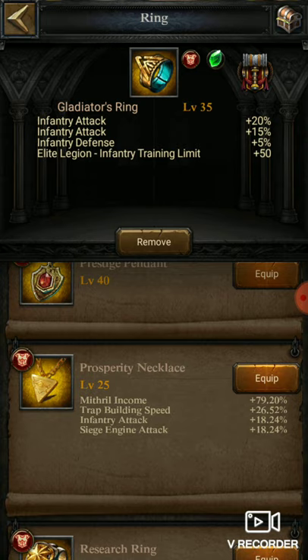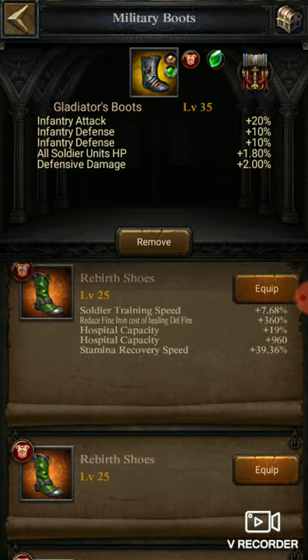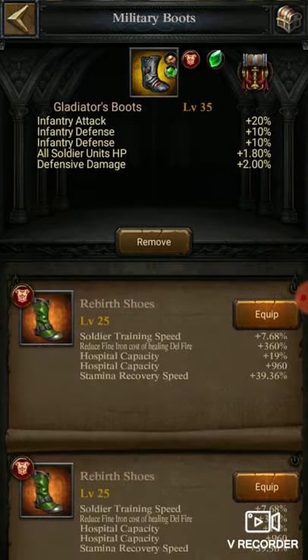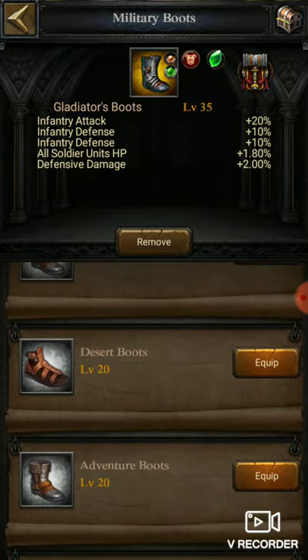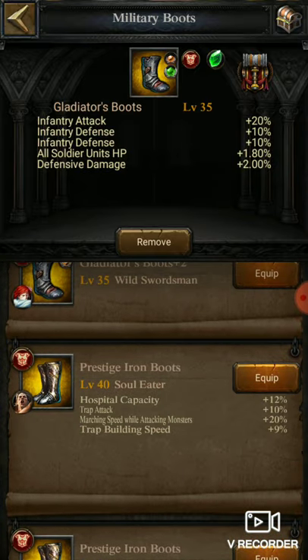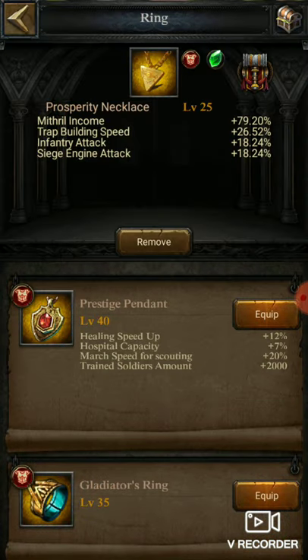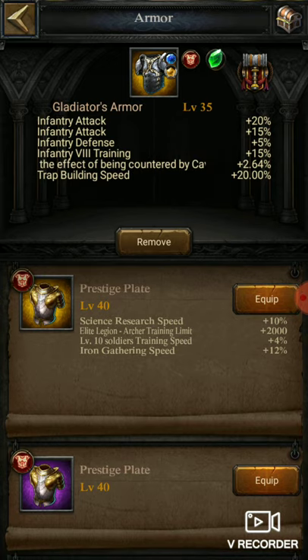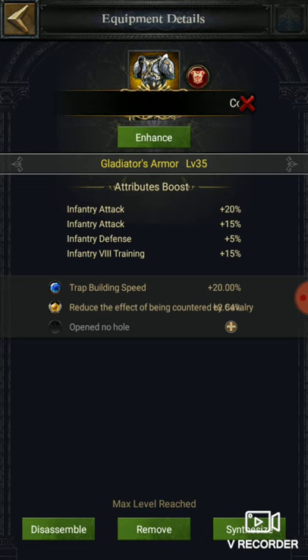Moving to equipment, here you can see trap building speed up items you can wear. The prestige equipment also has trap building speed up. As you can see they are increasing 26.52% and I will get 20% of it — that means five to six percent extra, which is a key factor. Gems also provide a boost of 20% each, so 40% you can increase from there, and bigger gems can provide 30 to 40% so they are more preferable.